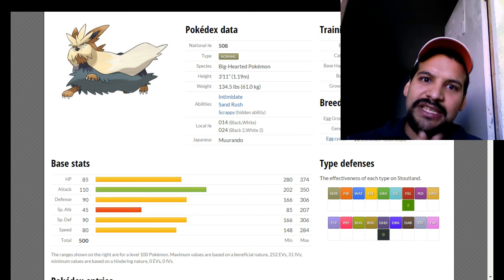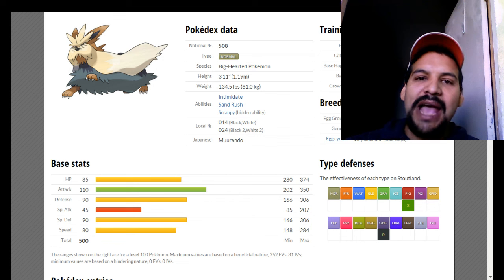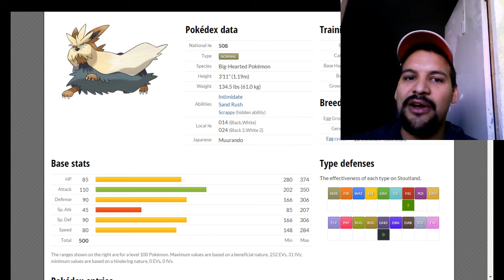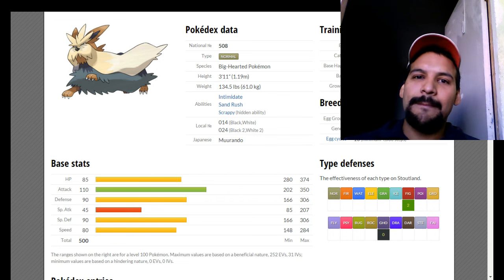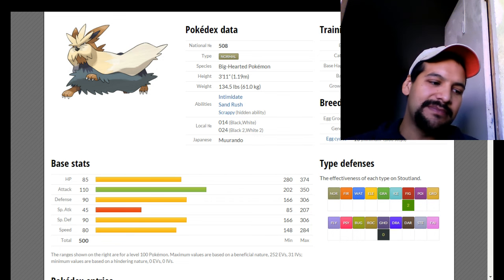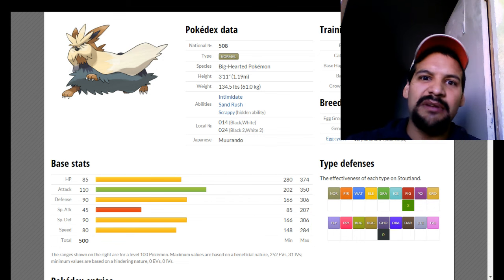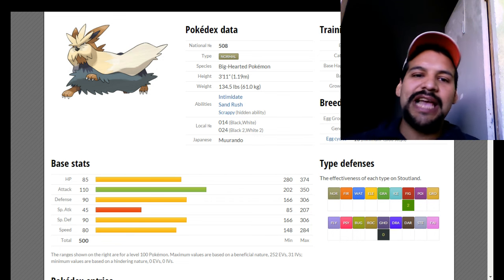With Sand Rush you're faster than everything on the field, hitting off 110 base Attack with STAB. Return does massive damage, Double-Edge does massive damage but causes recoil, so I'll go for STAB Facade — base 140 power when burned or paralyzed. With a base 110 Attack and a 140 base power STAB Facade, you're doing massive damage. I can run a Life Orb, Choice Band, or Expert Belt — Stoutland is going to hit incredibly hard.